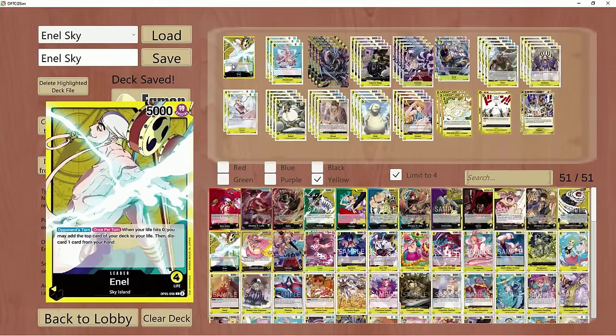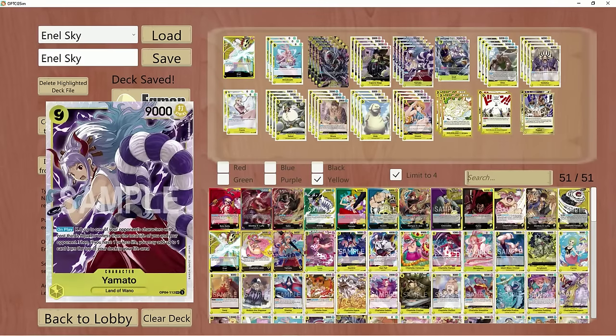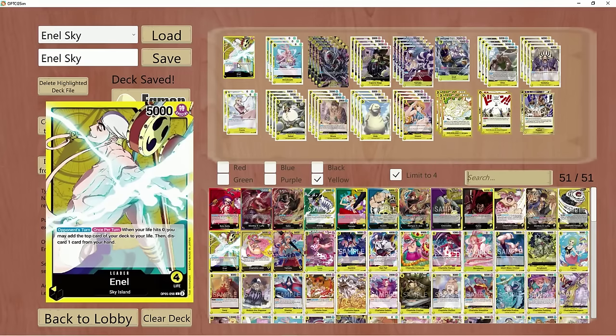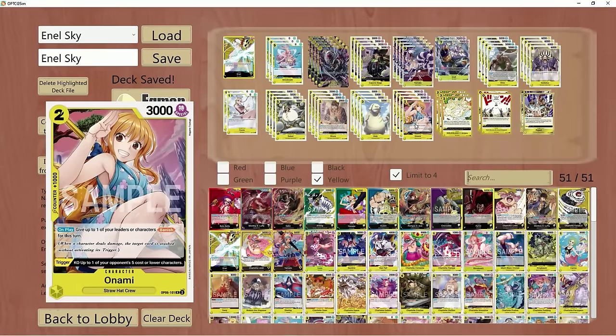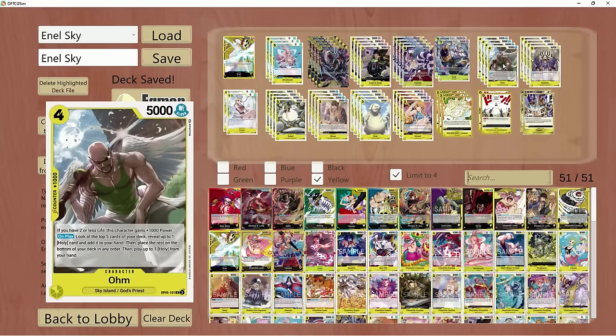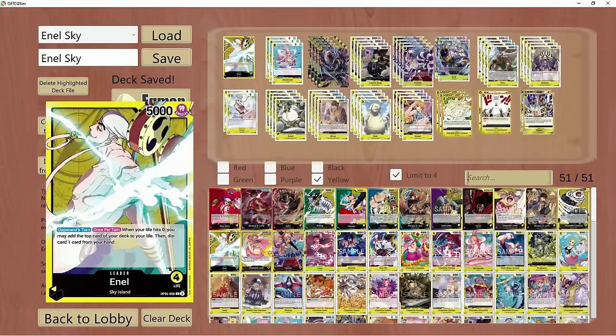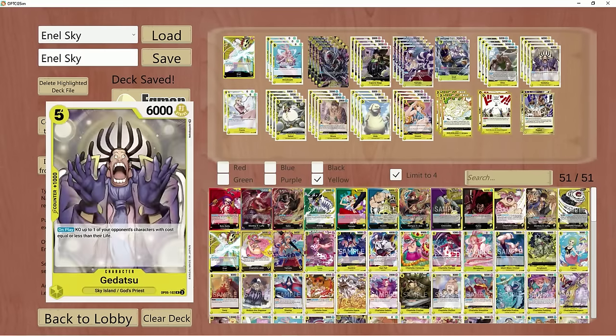Enel in itself is very, very strong. He allows you to essentially gain a life if you go down to zero once per turn on your opponent's turn, which is really good. So it allows you to stall out the game until you're able to stabilize with bigger bodies such as Yamato or Katakuri. He's the same monster he was in OP05, except in OP06 we've gained access to newer tools such as Onami and some other Wano cards.